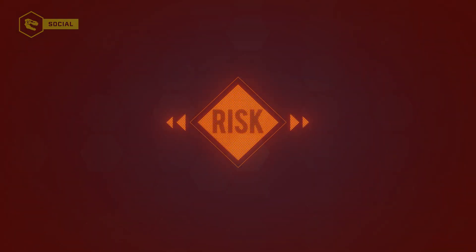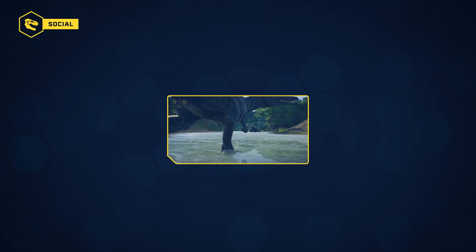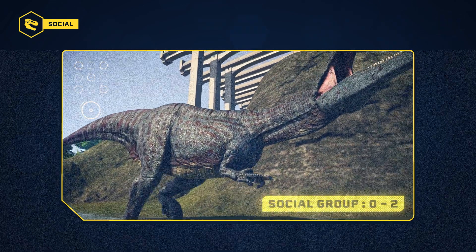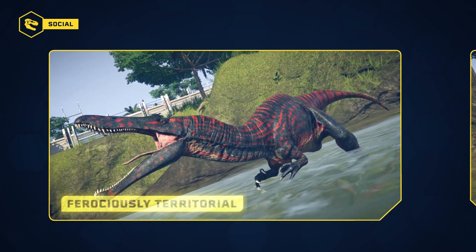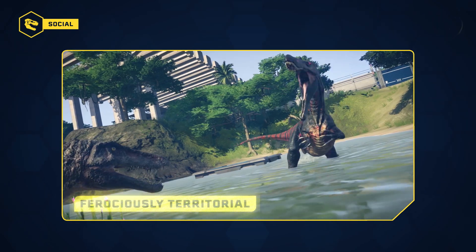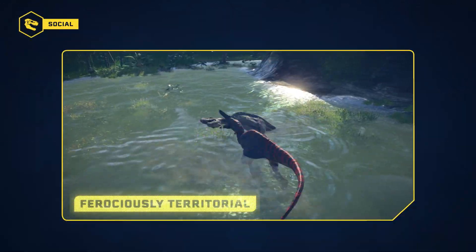For a large carnivore, the Suchomimus has a relatively calm character, but it is a deeply territorial animal. This dinosaur can live alone or as a couple. It is rather sociable and can tolerate the presence of small carnivores, but it will seek confrontation with all other large dinosaurs — both herbivores and carnivores — with the exception of most sauropods.